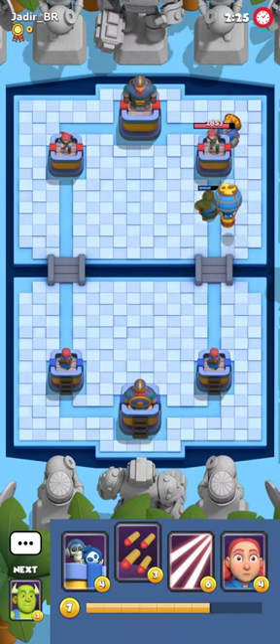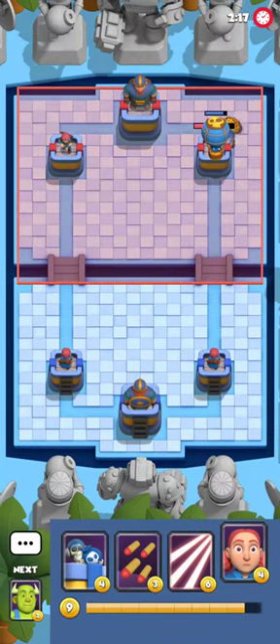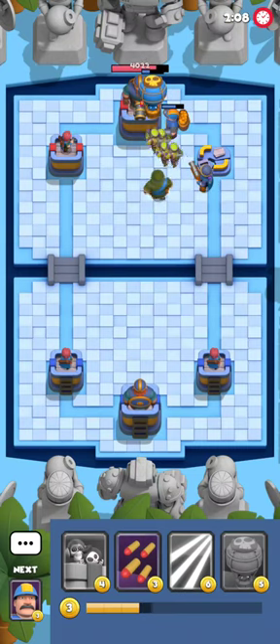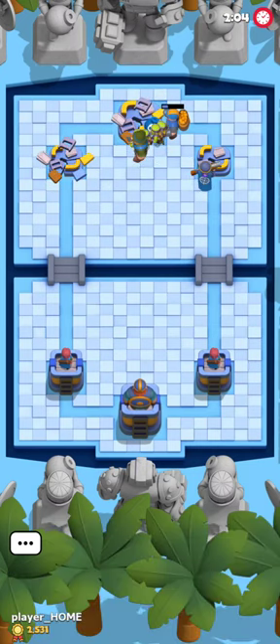I don't think this deck is too complicated. It has only one extra card which is usually not used with a Balloon, and that's Lightning. I put Lightning in because there are just many threats to a Balloon which can be easily eliminated by it. I believe I stole the deck from a top player but it was a very long time ago so I don't really remember the source.